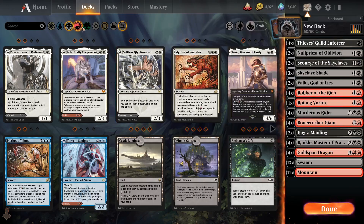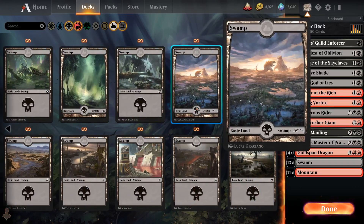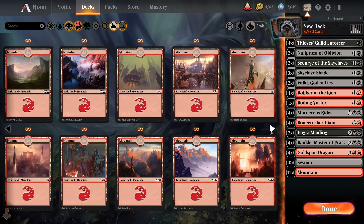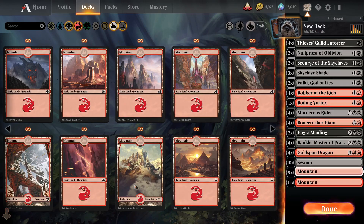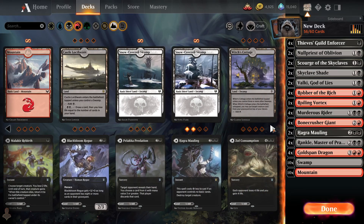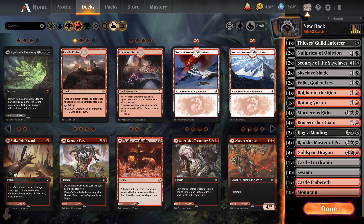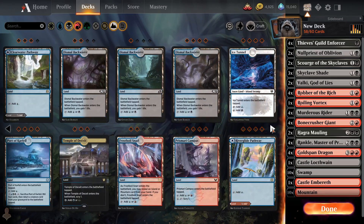That was educational, so let's get some mana. If we're not gonna play with snow covered lands, we might as well play with our Godzilla lands because it's so amazing. And of course we're gonna need some Fabled Passages, Castles, Locthwains and what not.